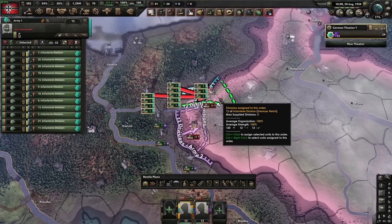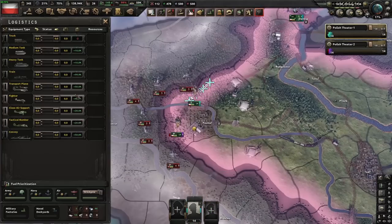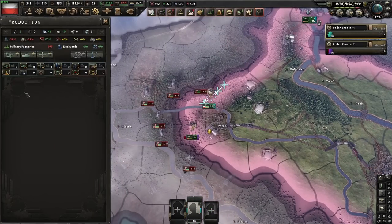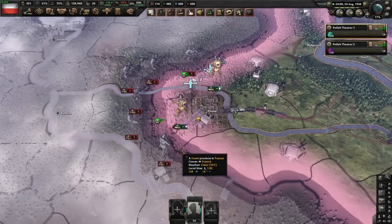Equipment capture ratio and recovery only work when you win. This test has been set up where the Germans are going to lose. We're going to have to tag back over to Poland so that we get the full stats of the combat. I have no infantry equipment, no support equipment in stockpile, nor any in production. We're going to win - that's how I've set it up.